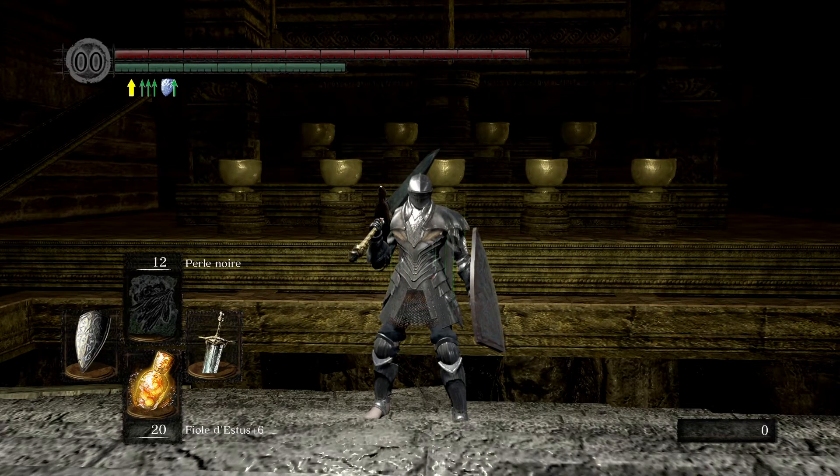Mais qu'en est-il des autres jeux Souls ? Aujourd'hui, on va parler de Dark Souls Remastered. La Moonlight est bien présente dans ce jeu, elle est assez difficile à trouver. Cette Moonlight se trouve dans la queue du dragon Seath l'Écailleux — il faut la couper, et ensuite on débloque la Moonlight une fois qu'on l'aura ramassée sur le sol.